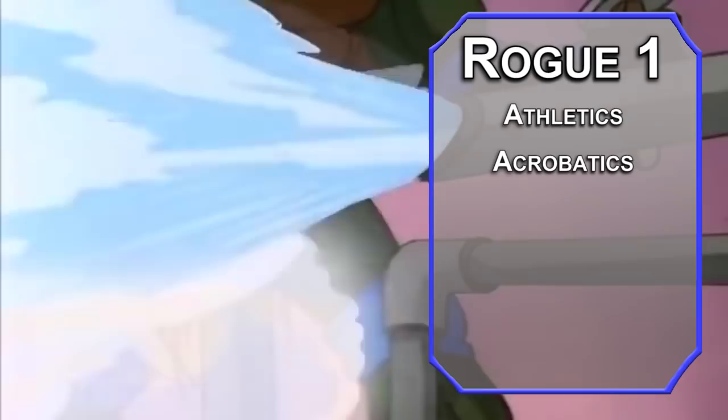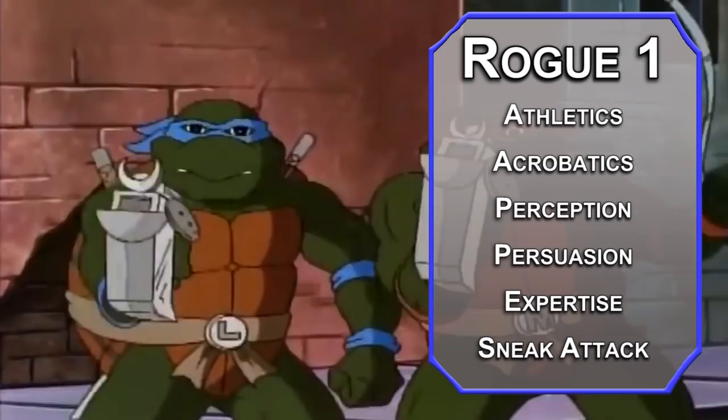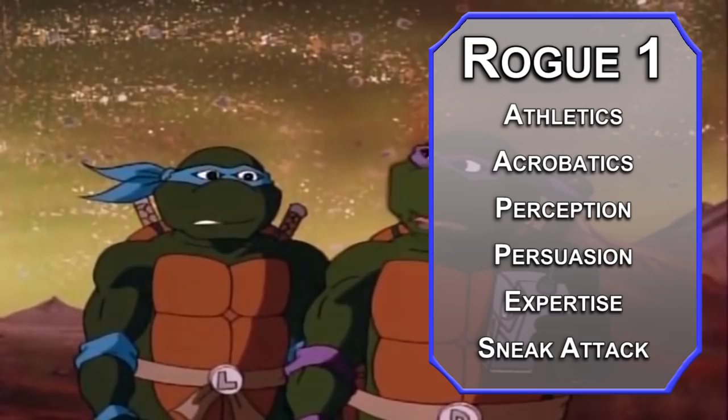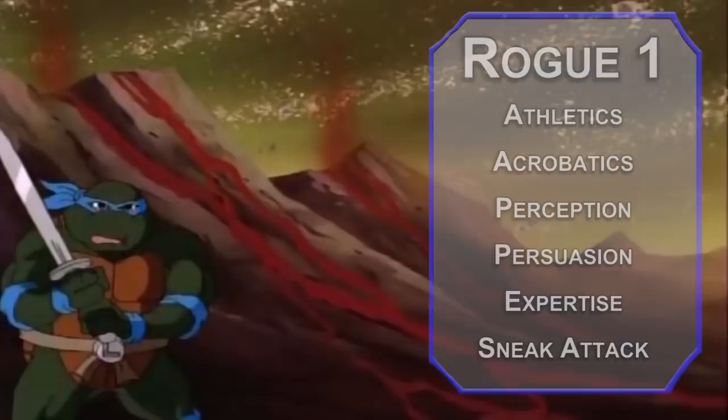You also get Sneak Attack, meaning you can add 1d6 damage to attacks with which you have advantage, and attacks when an ally is within five feet of your enemy, if you're using a finesse or ranged weapon. Your ninjatos will be short swords — they deal 1d6 each, and attacking with your offhand weapon uses your bonus action. Keep in mind you're not adding your ability modifier to that damage yet. Second-level Rogues get Cunning Action, letting you Dash, Disengage, or Hide as a bonus action. These teen turtles definitely know how to move.